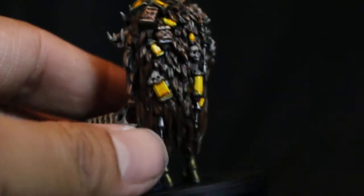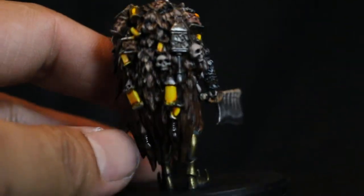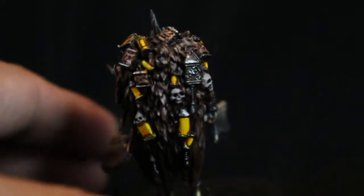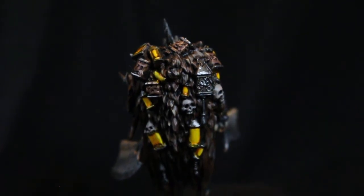Now you can really see the detail on his cape: Mournfang Brown shaded with Agrax Earthshade for all the individual little tufts of hair, highlighted back up first with Karak Stone and then Rakarth Flesh.